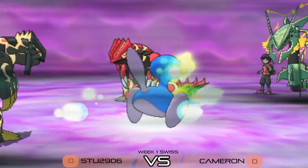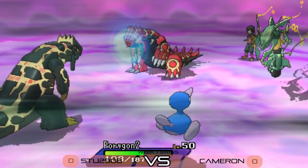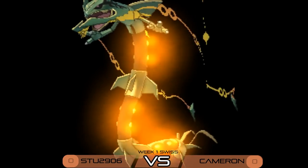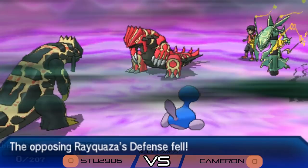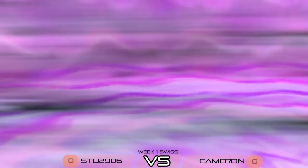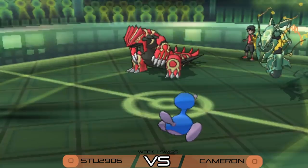Earth Power into protect is blocked again, and another Dragon Ascent from Rayquaza — this time targeting Stew's Primal Groudon, picking up the knockout. Stew still has one Pokémon in the back. The dimensions return to normal and Psychic Terrain disappears, so Rayquaza now has access to Extreme Speed. Stew sends in the Mawile, getting the Intimidate drop onto both Groudon and Rayquaza on Cameron's side of the field.